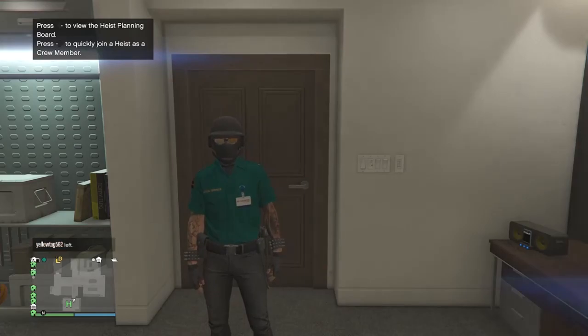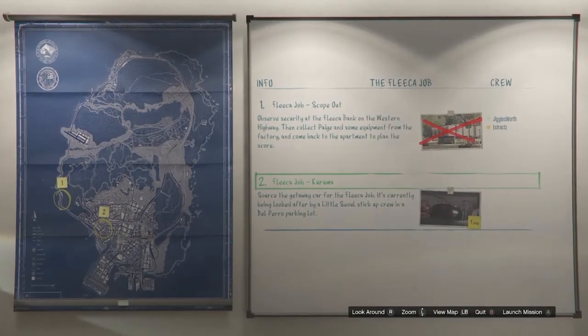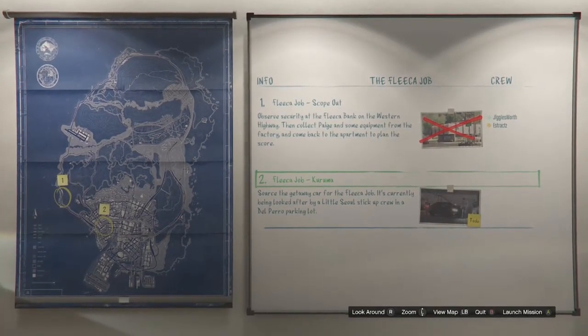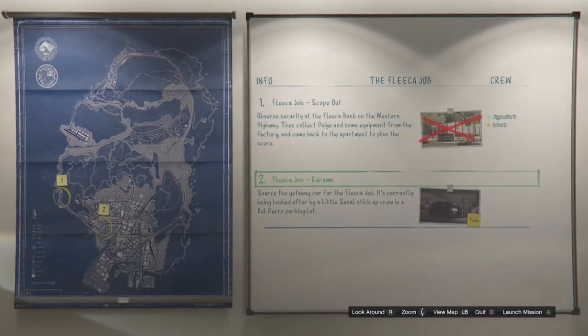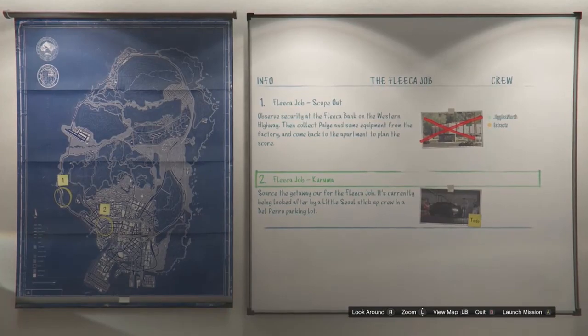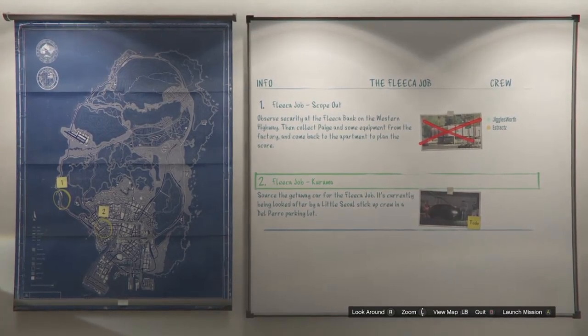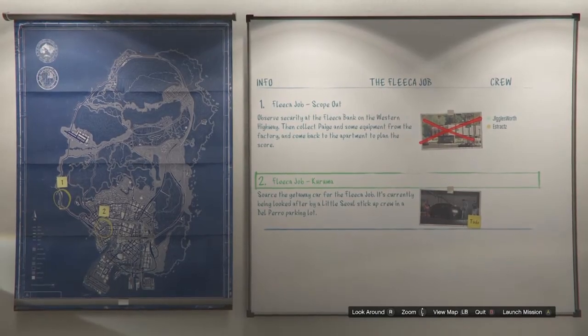At your apartment, go into the heist planning board room and go up to the heist planning board. Out of the five heists, start up the first one called the Fleeca Job — you can use any heist, but I have this one ready. Complete number one (scope out) and then do the second prep called Kuruma, and whenever the Kuruma job is available, launch that mission.